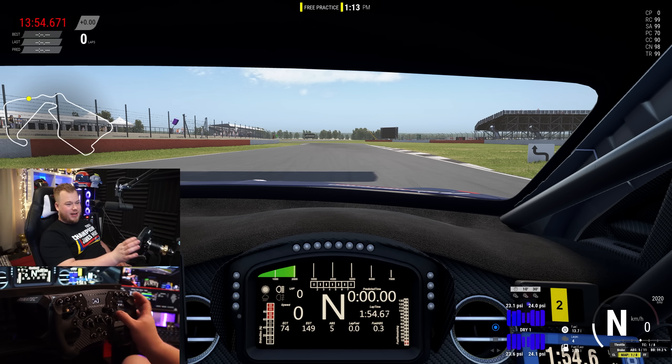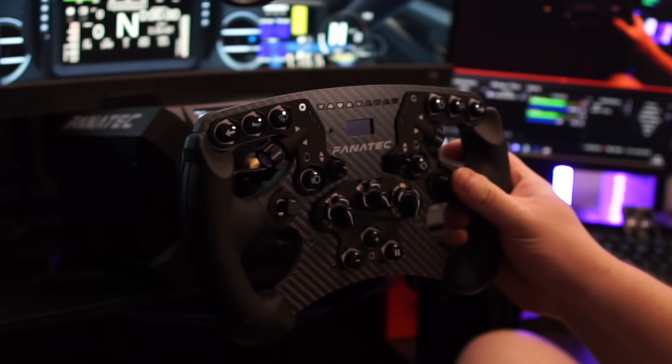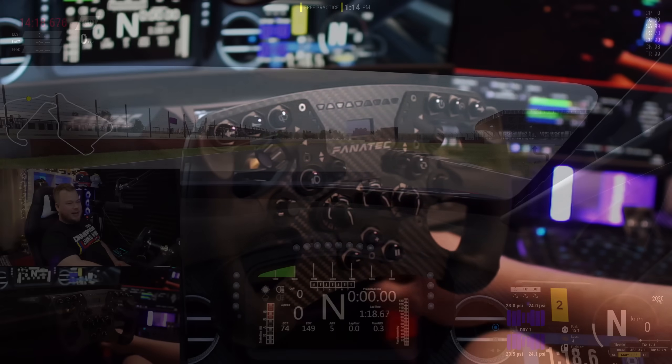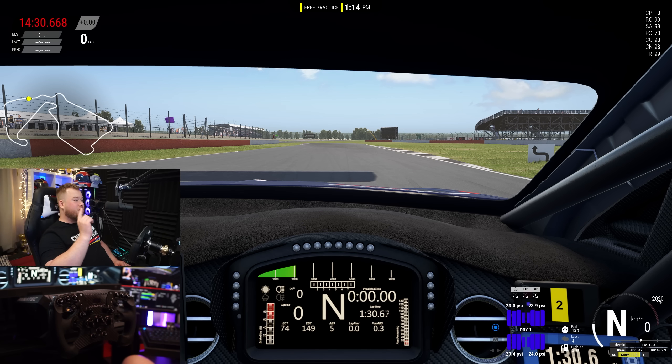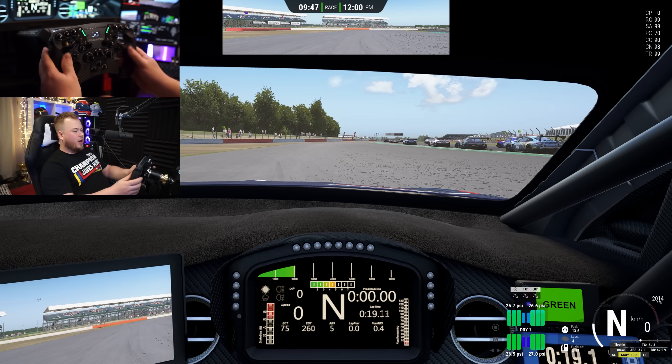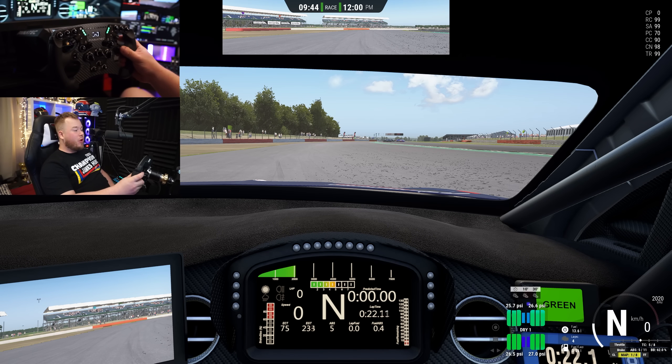I also have a rain light button — obviously use it when it's raining to be as safe as possible. I kind of like using it to distract other drivers sometimes — a little trick when someone is behind me. Then the most important button in the game: I use a joystick here that you can press and move up, down, left, and right, giving you the MFD button for creating pit stops and changing strategies.